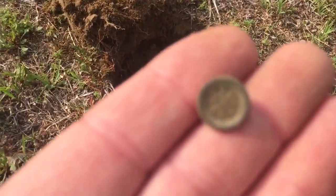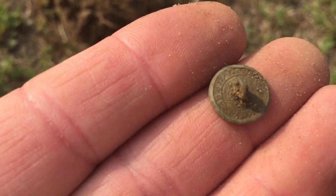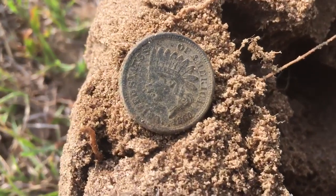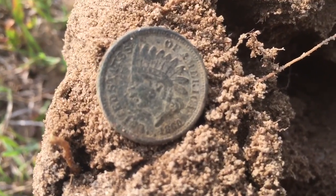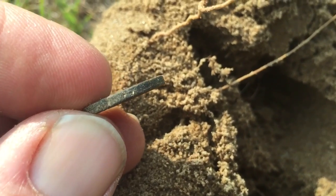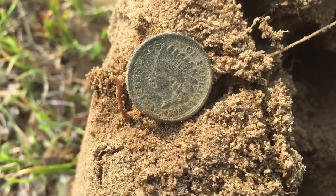Back in cactus land again tonight — first target, an odd little button with some writing on the back. I've seen something like that before. There's a lot of odd stuff in here, this cactus land just will not stop. Look at this — you know what that is? 1860 — that's an Indian Head, but it's not just an Indian Head, it's a fatty! There's another fatty. I've been getting fatties all over the place. Excellent!